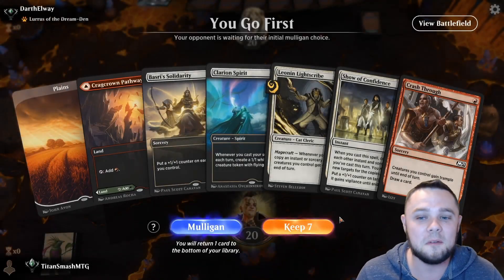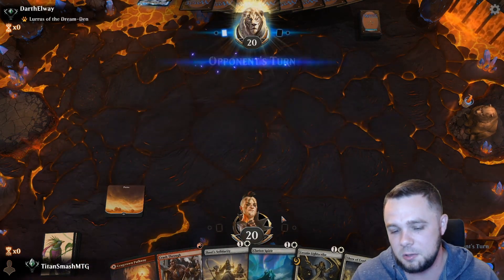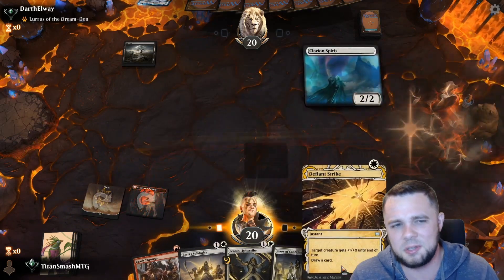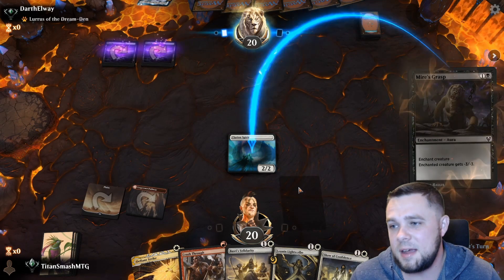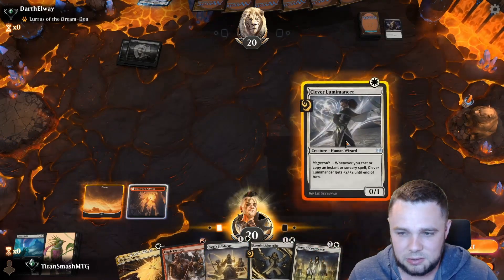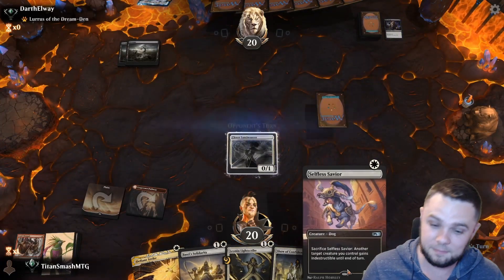On the play again — love to see it. This hand is a little awkward having two-drops into a one-drop, but I think we still keep it. I want to save Crash Through for a Clarion Spirit trigger, so we'll pass turn one. Opponent plays black. I'll just go ahead and play the Spirit and hope to dodge some removal. Unfortunately a missed land drop — we'll have to play Crash Through just to keep doing things. That's a missed land drop, not great.